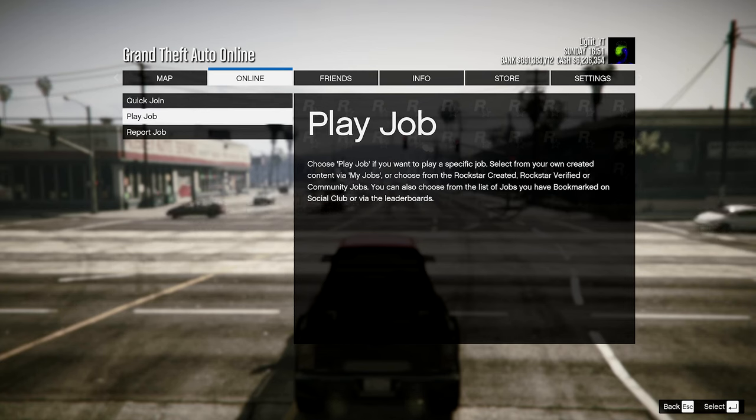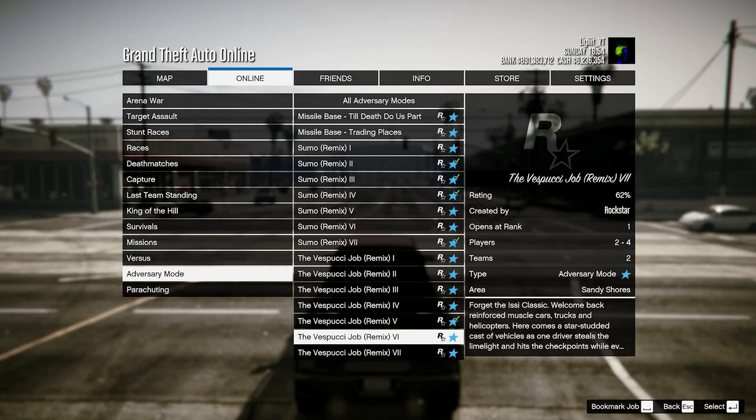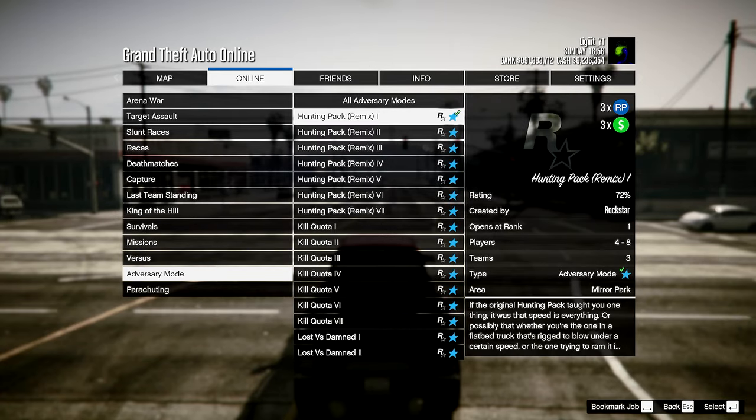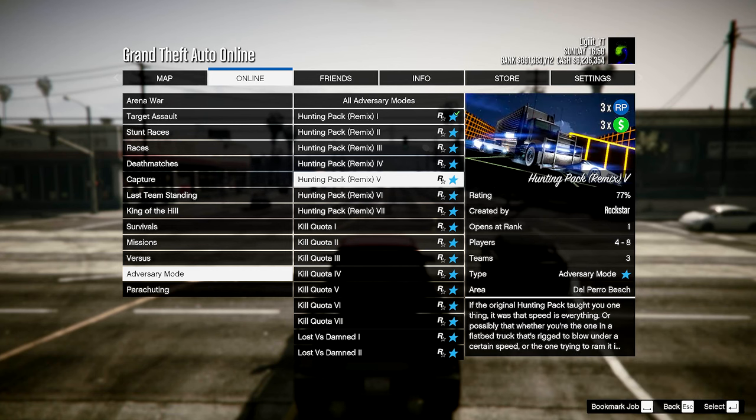If you have someone to do this with, go to Play Job, go to Rockstar Created, go over to Adversary Mode and keep going until you find Hunting Pack Remix. There are going to be seven of them to choose from and the good thing is they unlock at rank one. Keep in mind you need three other people besides yourself in order to start it up.